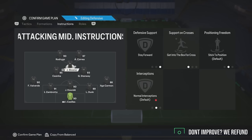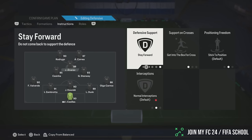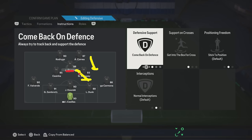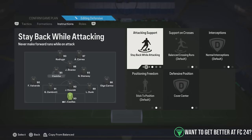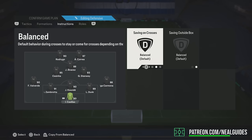Stay forward. You can use get into the box — that'll force the player to get into the box for a cross. The idea is when you get the ball back, you can ping it straight to the CAM. If you do struggle defensively, you can put come back in defense — that makes the player sit a bit deeper. So when you win the ball back in a turnover play, Alvarez or the CDM will be closer to the CAM. Both CDMs on step out attack and cover center. Stay back, cover center for the back three. Goalkeeper on sweeper keeper.